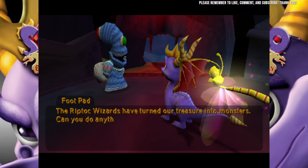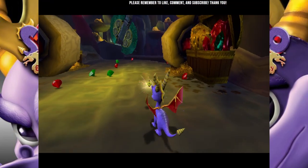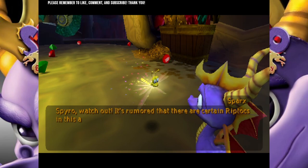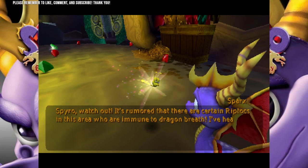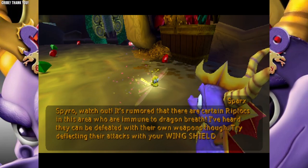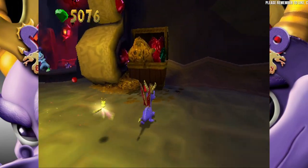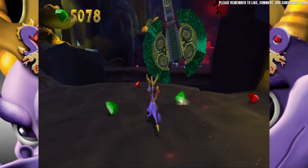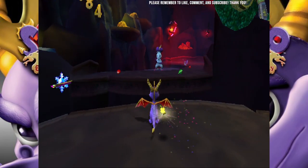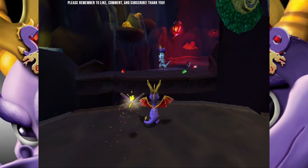I forgot there are like baskets and gems that are like enemies. It's rumored that there are certain Riptocs in this area who are immune to dragon breath — defeated their own — so we gotta use wing shield. Yeah, we did that thing. When I killed it, what is that — a glass battle axe from Skyrim? Okay, that's how you wing shield.